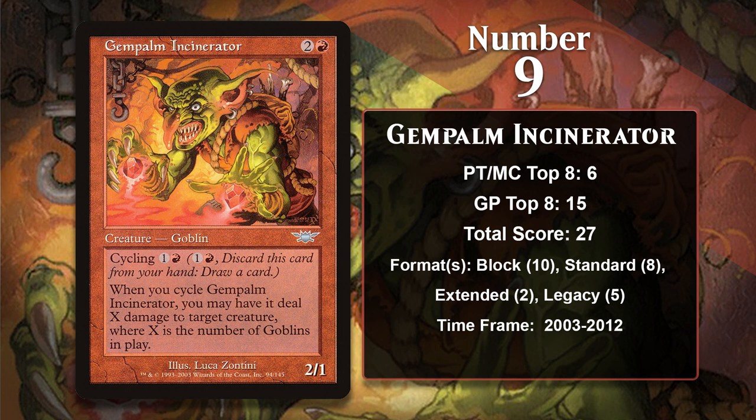In Block, Standard, Extended, and Legacy, the Incinerator has been played almost exclusively in goblin decks. The Incinerator doesn't have any points since 2012, but goblin decks are often on the fringes of Legacy, so it wouldn't be shocking for it to gain points in that format at some point. The Incinerator has also recently been added to Magic Arena for the Historic format, and if that format ever has premier events, it wouldn't come as a huge shock to see the Incinerator gain some points there.